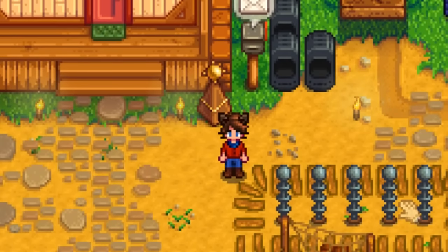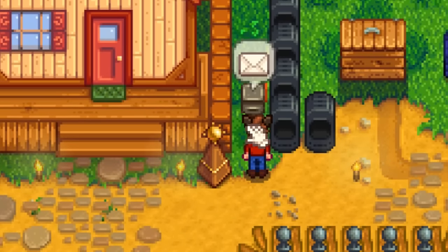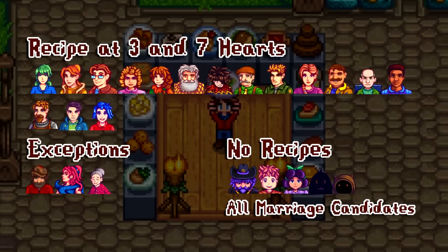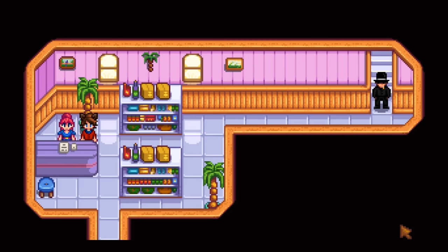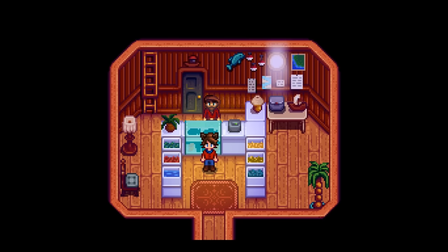For the recipes unlocked with friendship, these will be mailed to you the morning after you reach that friendship threshold. You get a recipe at both 3 and 7 hearts with every character that isn't a marriage candidate, excluding the kids, Krobus, and the Dwarf. This also applies to Emily and Shane, as they weren't actually marriage candidates when the game released. Sandy only gives a recipe at level 7, Evelyn gives a recipe in her 4-heart cutscene instead of 3 hearts, and Willy gives 2 extra recipes at 5 and 9 hearts.